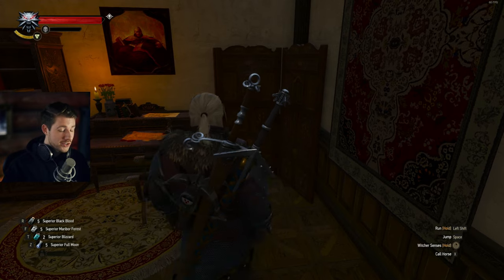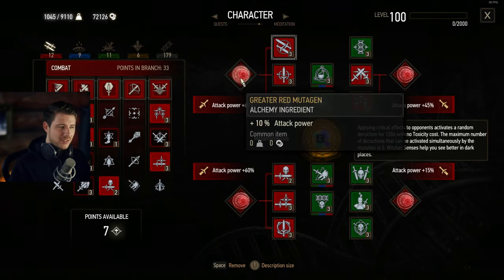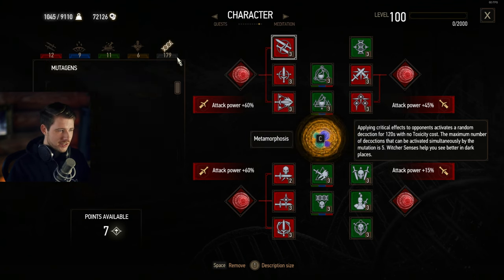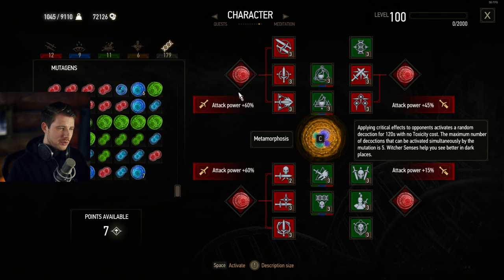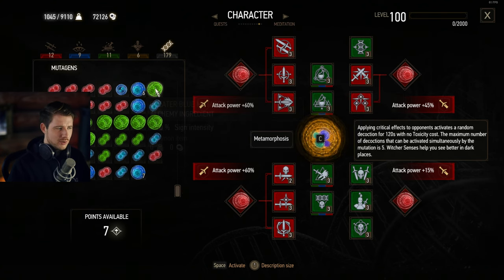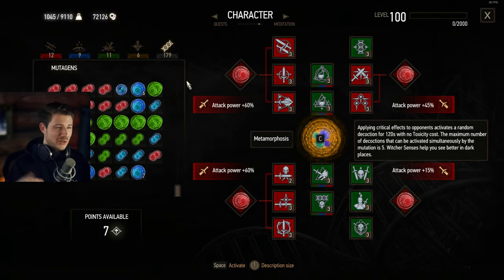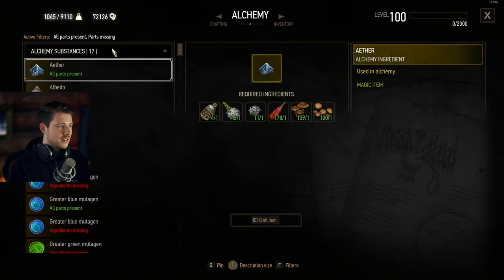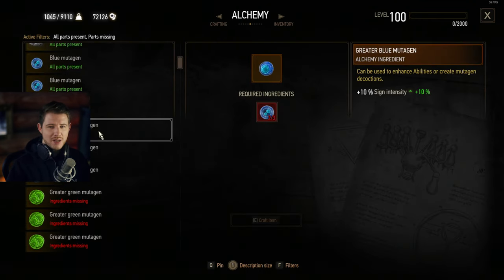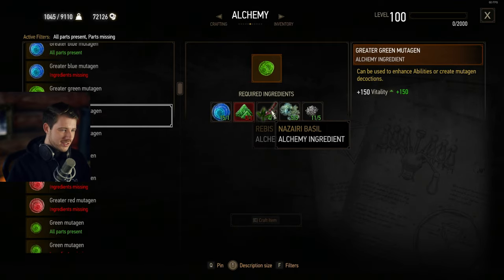Tip number two: mutagens. Mutagens actually carry over, and you can craft and farm these. Make sure to have enough mutagens for New Game Plus. I would totally recommend having four greater red ones, four greater blue ones, and four greater green ones. If you're having problems farming these mutagens, you could craft them in the alchemy tab with some materials — you can even turn blue ones into green ones, etc.